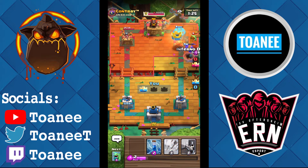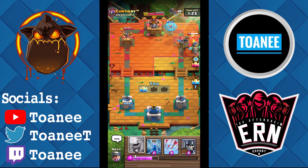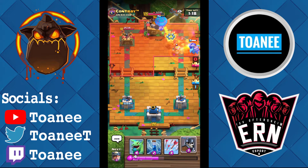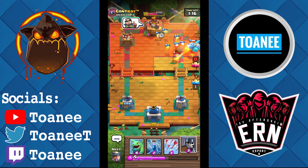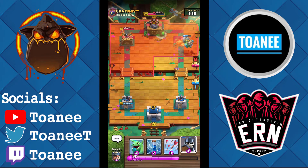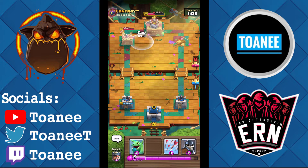We can Inferno Dragon this because we don't want him to have any counterpush — that's a big thing about Inferno Dragon on offense — you don't want him to have any counterpush, because the more counterpush he has, the harder it is to defend. That Inferno Dragon just killed everything — he's got no counterpush, we're looking great on elixir. This is exactly how you should play against a Graveyard player.